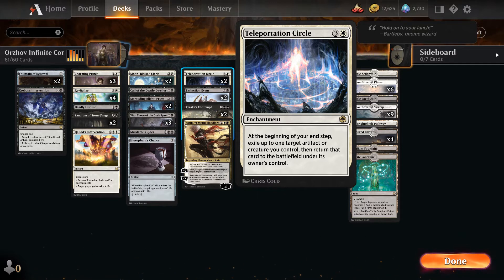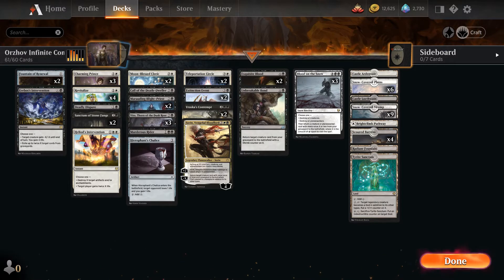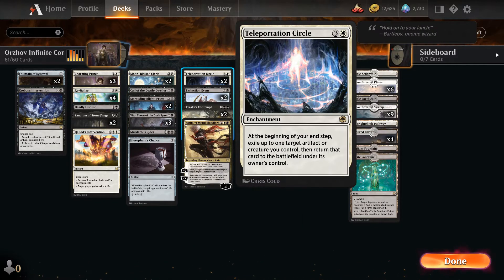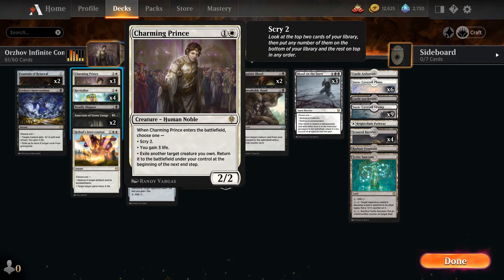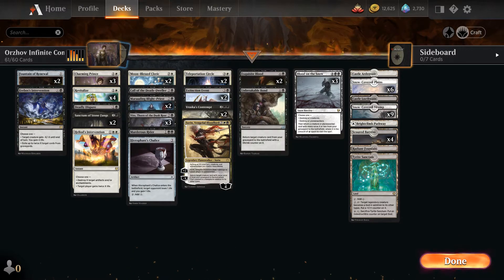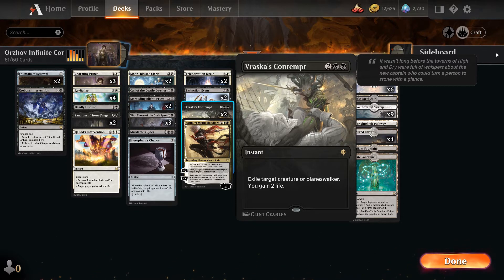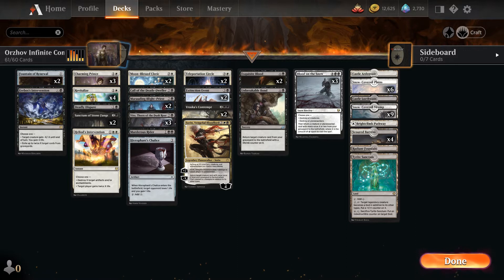If we have Teleportation Circle up, Charming Prince up, Vito up, and Exquisite Blood up — we don't even need to attack or bring something else on. We merely blink the Charming Prince, gain three life, and the Infinite Combination ensues. Same with Vraska's Contempt — you can kill something, gain two life, possibly triggering that combo.